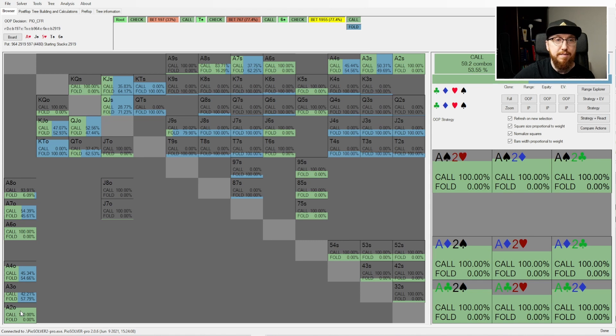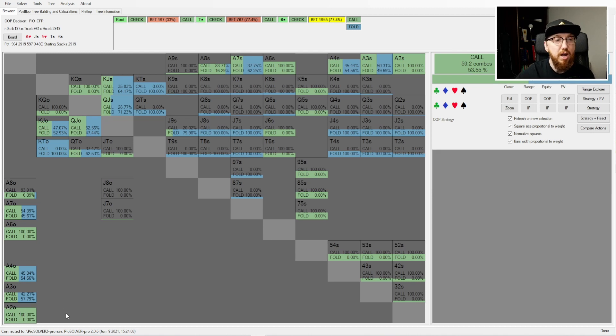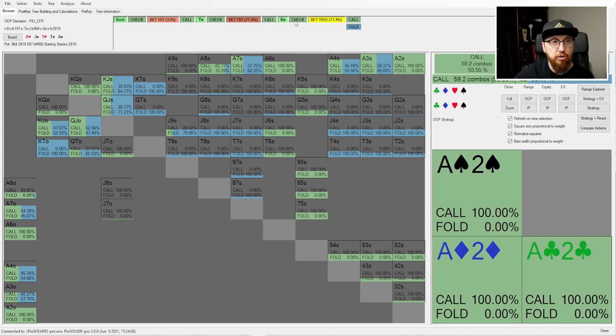You can see here, if we hover over ace-deuce offsuit, all ace-deuce offsuit combos are going for a call in this situation. You might have thought that only the ace of spades has the right characteristics, but the other ace-deuce offsuit combos may not. Let me explain a little bit more about what's going on here.